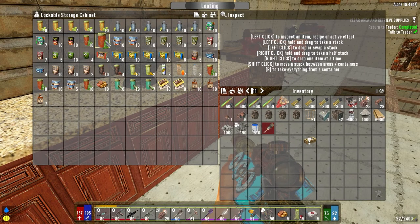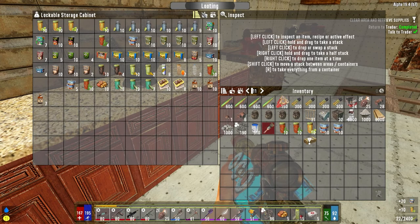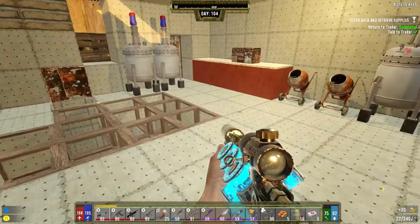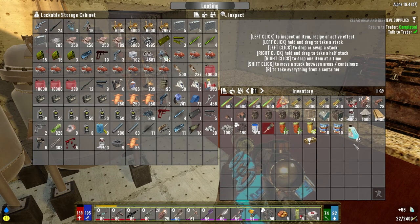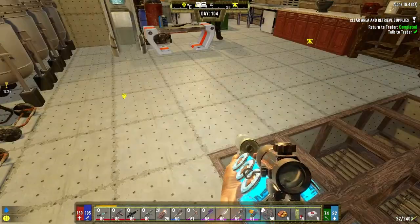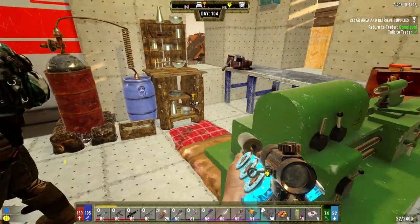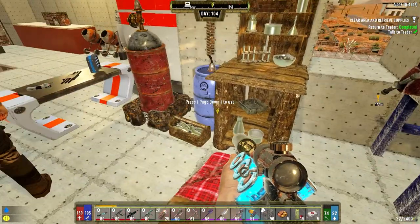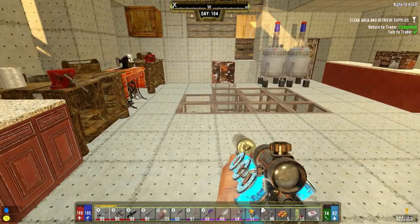We need acid - we're going to need two of these, a stack of that, two of these, and then acid which we've got plenty of. So that should give us a stack of ten learning elixir. Pretty pricey, man, I'm telling you. I guess we could put it right there for now. We have no space in this place - it's big enough but there's really no space here.